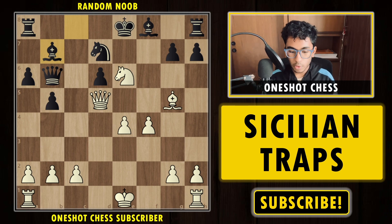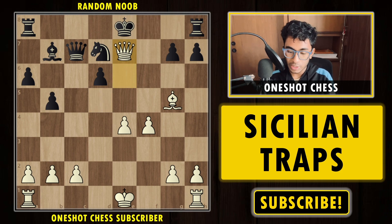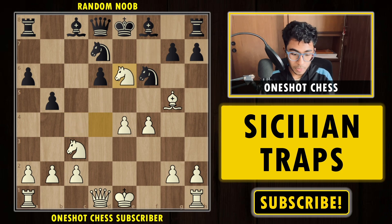The winning move is Nc7 check. The black king has no square to go, so black is forced to capture the knight. After Qe6 check, Be7, Qxe7 — the game is over, it's checkmate. So this is how you play this trap: sacrifice the bishop on e6 and follow up with Nc7. A very interesting trap — that was trap number one.